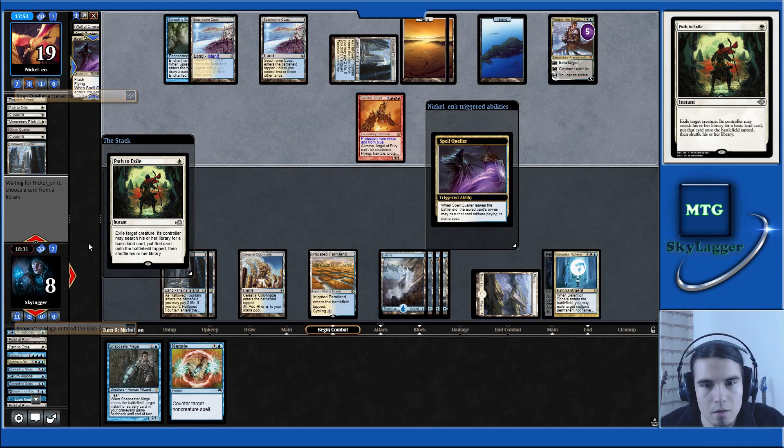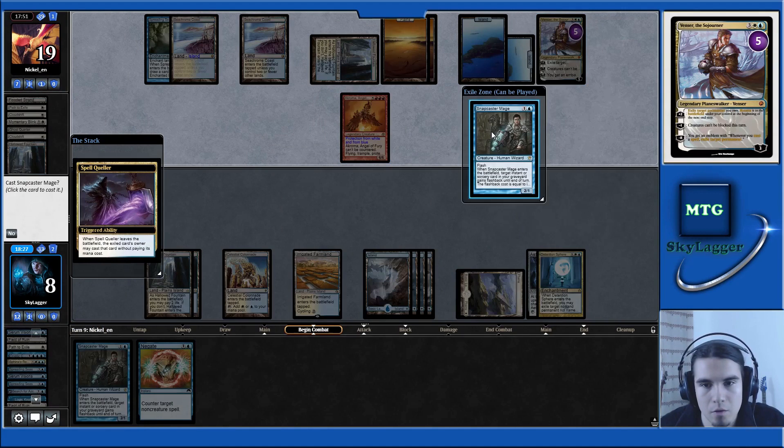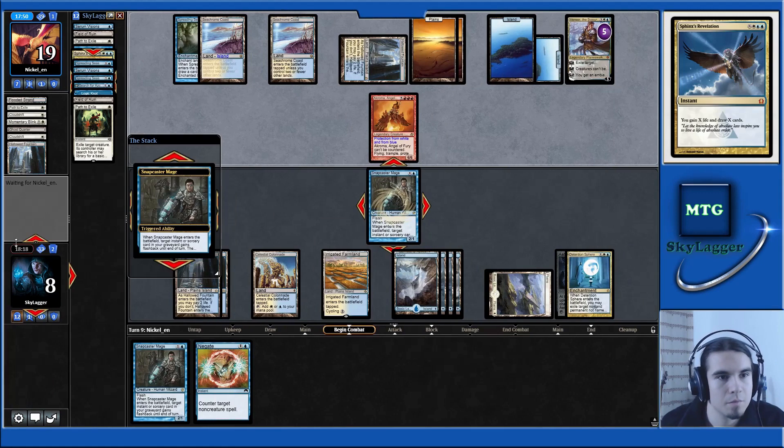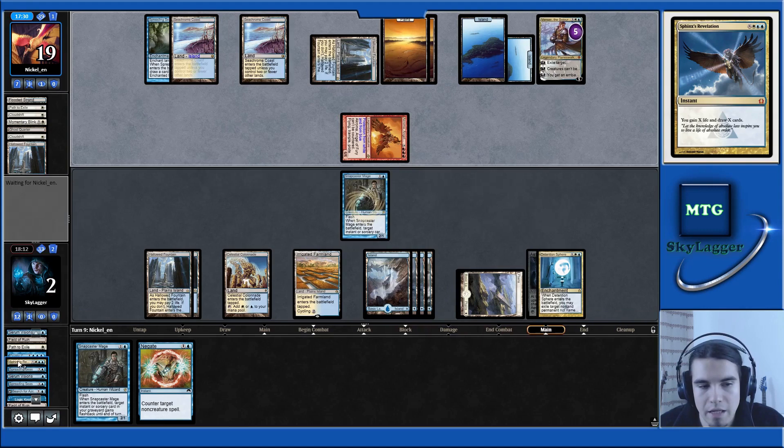We get to cast our Snapcaster Mage for free. I want to cast it on my Sphinx's Revelation. Let's take six, go down to two, and cast Sphinx's Revelation.